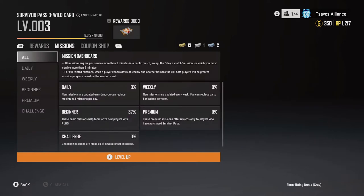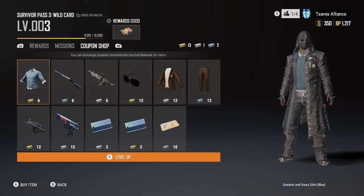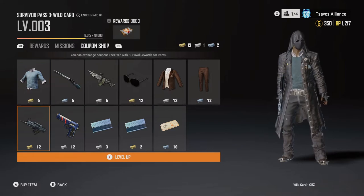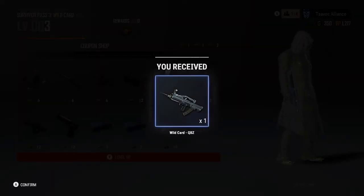Now let's go to the coupon shop — that's where you can spend all your coupons. It looks like I have enough to buy one item. Let's go with this bad boy right here, the Wildcard QBZ. Hell yeah, we're gonna have to definitely buy that. Got her — sweet!